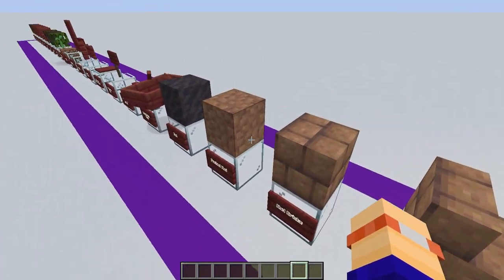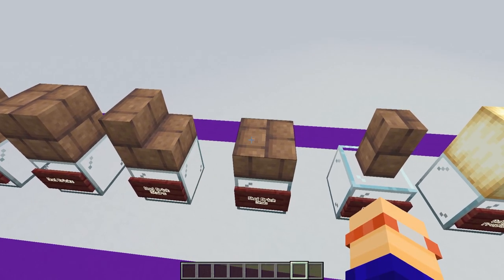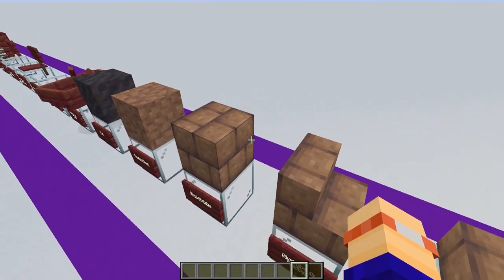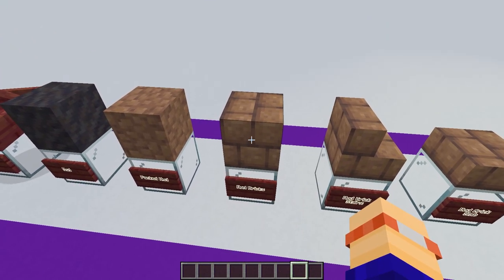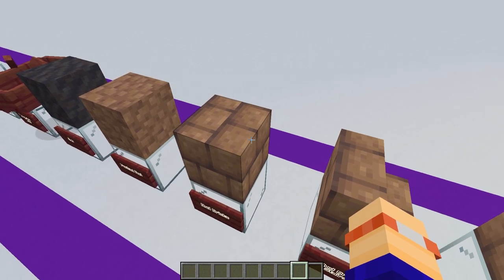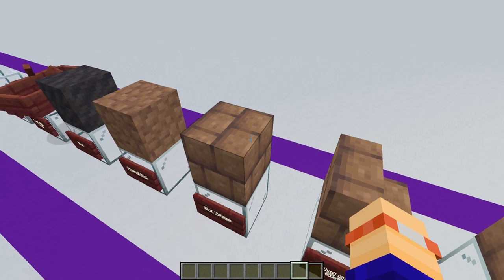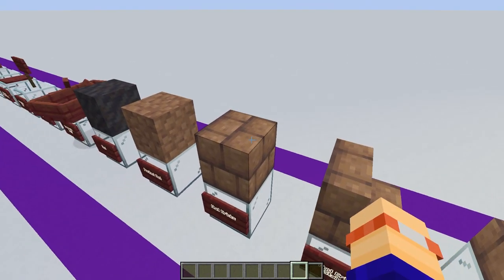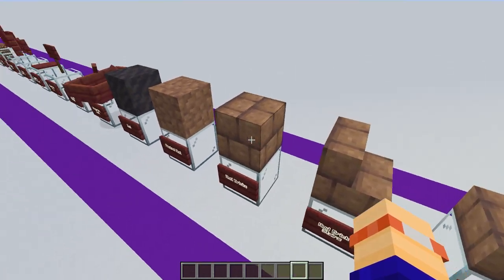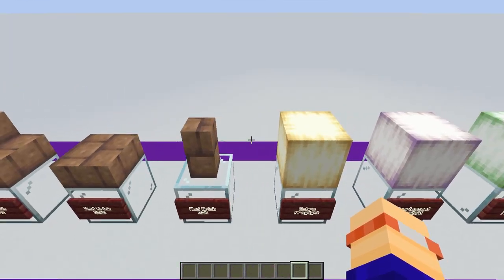Moving on, we can craft these mud blocks into the mud bricks, mud brick stairs, mud brick slabs, and the mud brick walls. This is another brilliant addition because there has been a real lack in the game of a lighter stone type. You've got the end stone which is very yellowy green, you've got the sandstone which is very light, but there's not been a mid-tone, and this will be so good for building a variety of different things in the game.